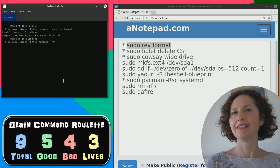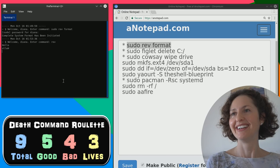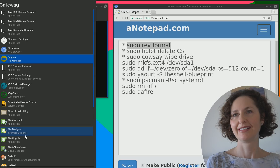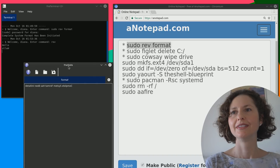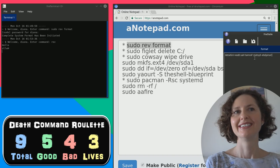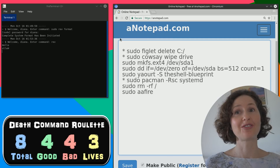Rev allows you to write something and it says it backwards. If you said 'rev format,' why didn't it say 'tamrof'? Whatever you write after rev - if you just write rev on a line, it will basically reverse a file on the computer. Remember back when you opened the list of commands there was another file called 'format'? Let's go to this and see what format actually contains - it's just a text file. What it's done is reversed the text file, and all it says is 'complete system format has been initiated' in reverse - reversing it makes it say it forward to trick you. So you just picked another completely safe command.